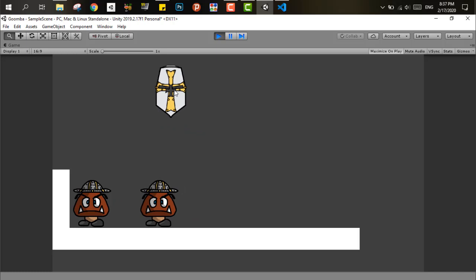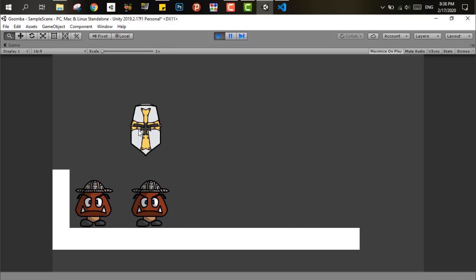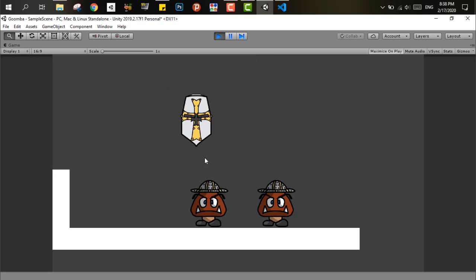After running the game, we can see that the player can easily kill the Goomba by stomping on his head, and gets killed if hitting the Goomba from the side. We can also notice that the Goomba moving left to right can hit an edge and go back, or hit another enemy and reverse direction.